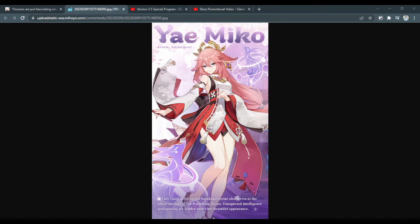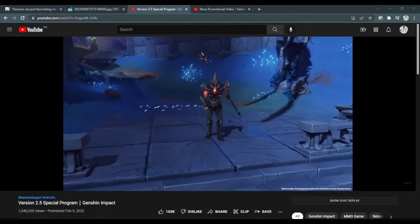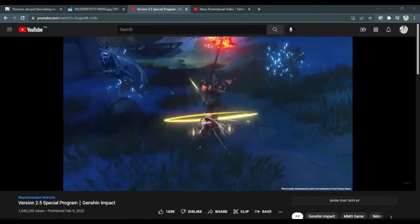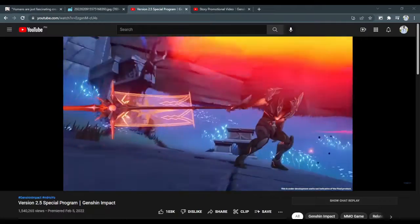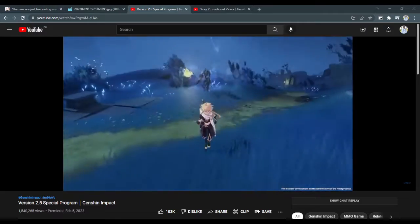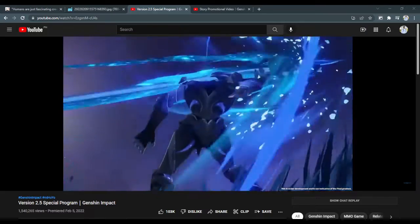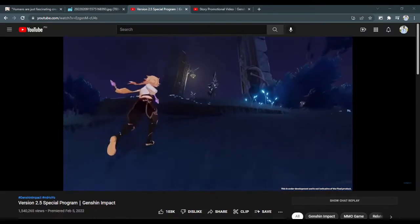Here's her official art in all her foxy glory. Her boss materials come from the Double Vishap boss in Inazuma, which has already been released, meaning we can pre-farm for her. There is however a secret material for her talents — likely from the new Shadow Husk monsters in Inazuma releasing in 2.5. These enemies seem quite slow so they shouldn't be much of a problem. You'll want to unlock Inazuma and activate as many waypoint teleports as possible before 2.5 drops.